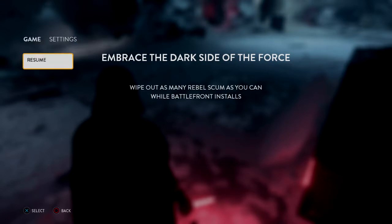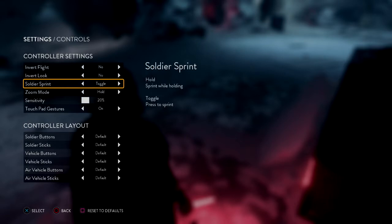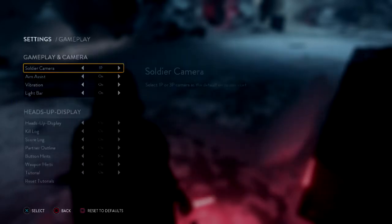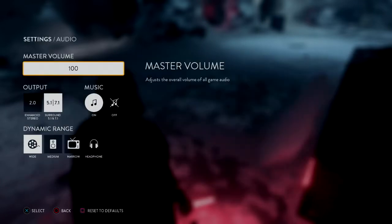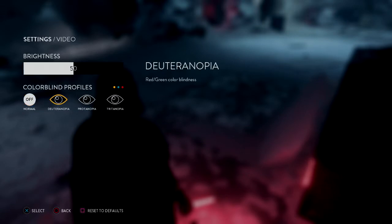So that just continues. Settings — controls. Oh, I can actually change the controls. We'll make this video not completely useless. You have invert flight, invert look, soldier sprint — that's actually cool. Zoom mode, sensitivity. I kind of like the sensitivity, though I'll probably wind up changing that later. Controller layout. There are a lot of settings. You've got the light bar — right now my light bar is red because I'm using a red lightsaber. Holy crap, that's awesome. You have audio settings, music on and off, video brightness, and you can change the color scheme.